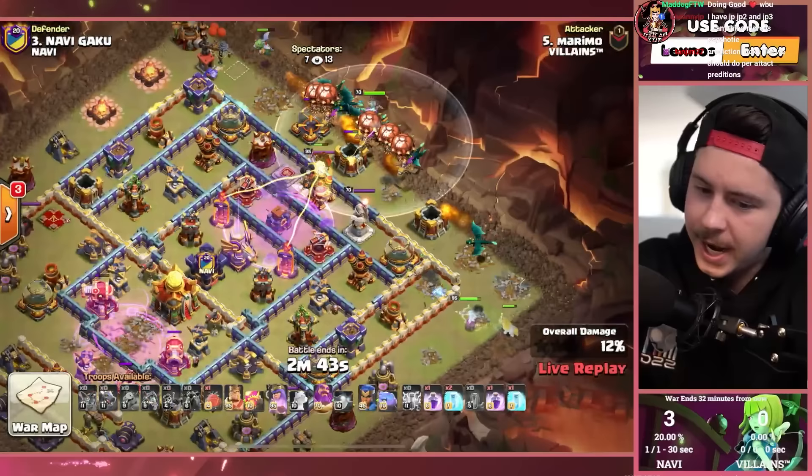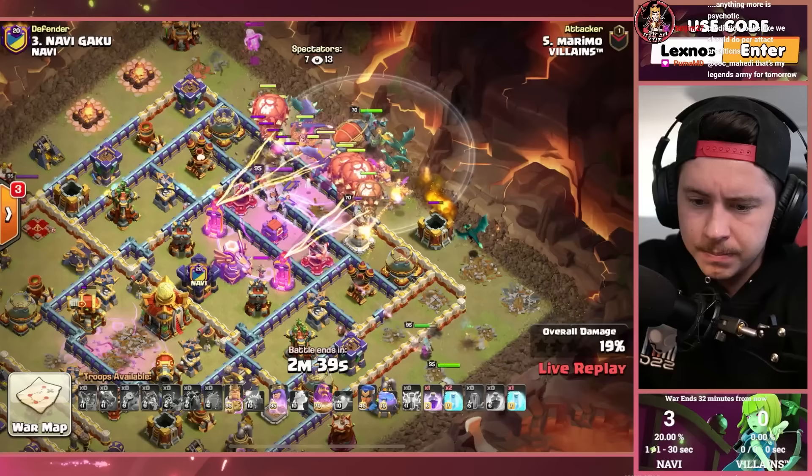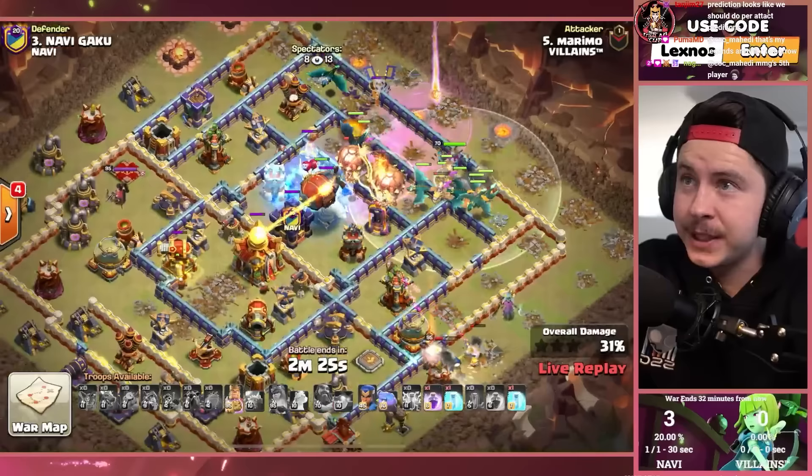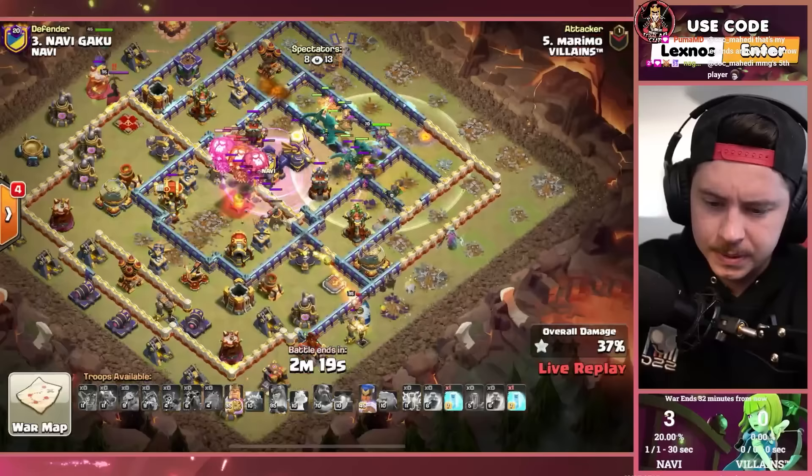Marimo with some zap quake — took out a rage tower, an xbow, and a monolith. Dragon spam, all right. Battle blimp is in. Queen just died through ability — what?! Awkward, rip the homie's queen. Battle blimp gets all the way there, we already found the tornado trap earlier. Town hall goes down thanks to the rage spell and the troops inside.